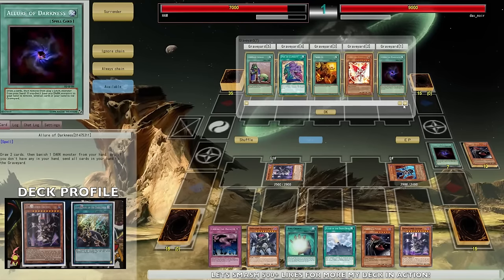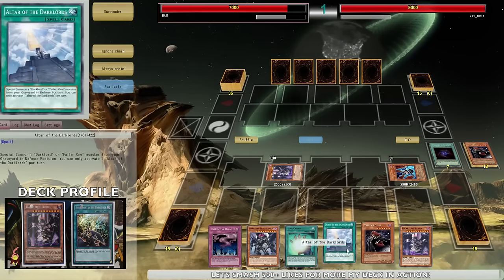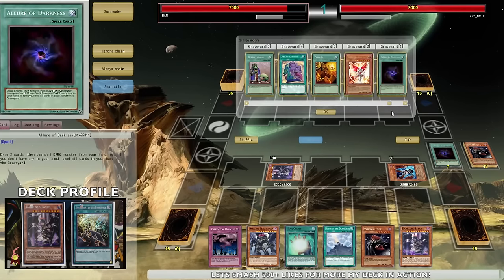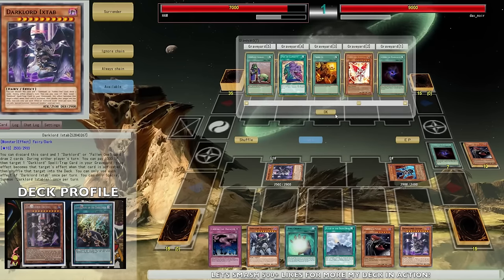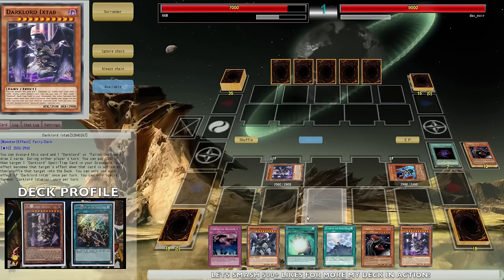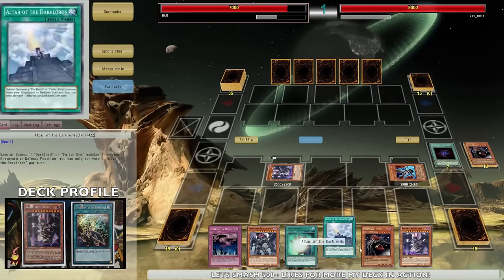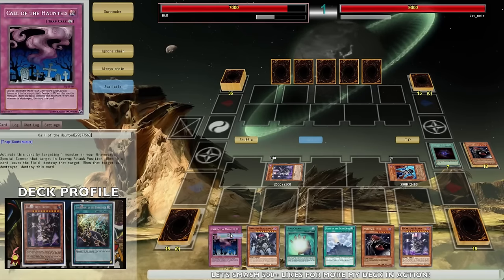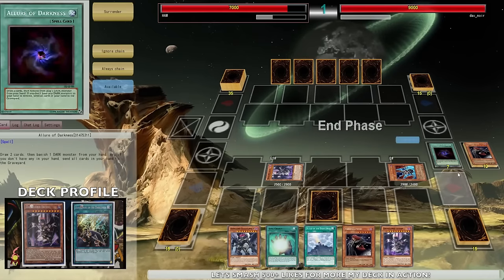Let's banish Vanity's Fiend and normal summon these two guys. I can only special summon Ixtab once per turn - you guys gotta remember that. Let's tribute these two - I cannot revive it back. You can only special summon the Dark Lords once per turn anyway. At this point I could go Vanity's, but I should have searched up a Zarato or something - that would have been phenomenal so I could make a Rank 8 to protect my stuff. No other level eights in the grave, so no access to another Rank 8.